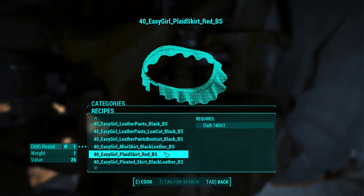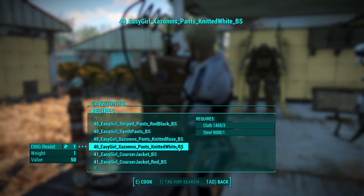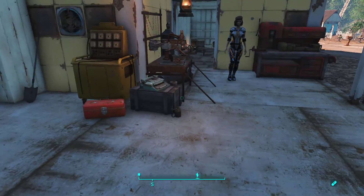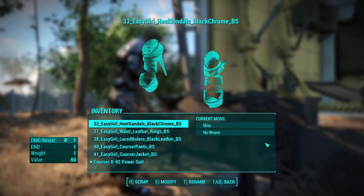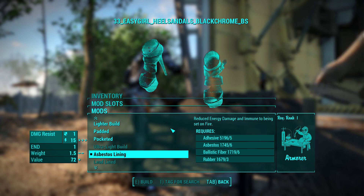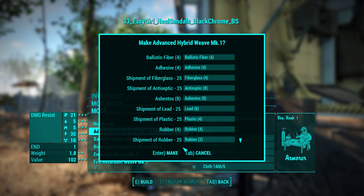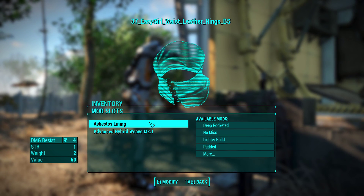Some of these outfits are rather revealing and some are a little too revealing for general audiences, so we'll stick with stuff that covers. Then we're going to want to put some jackets on — that's where you get the real benefit of armor. You can come out to the armor workbench and put in special linings for additional energy resistance. What you want is the advanced hybrid weave, which comes in marks 1 through 5, and all of a sudden you get a fairly decent piece of armor.